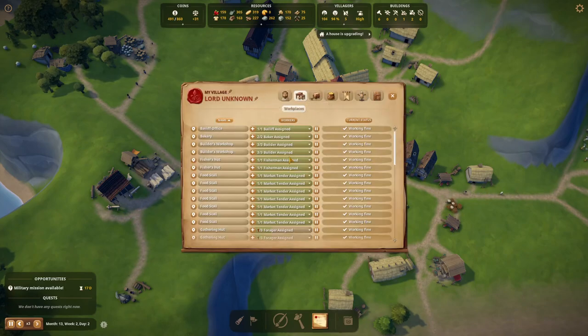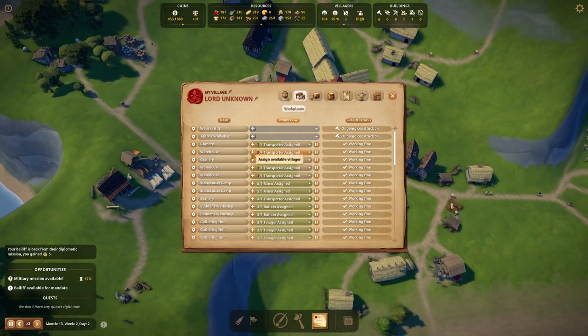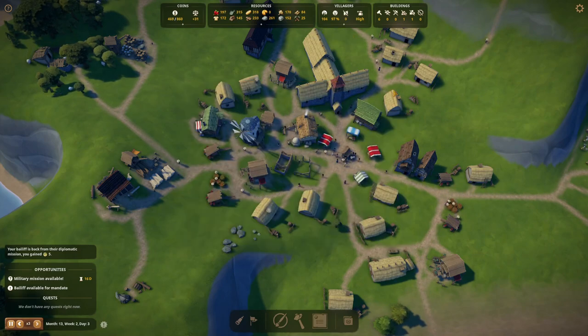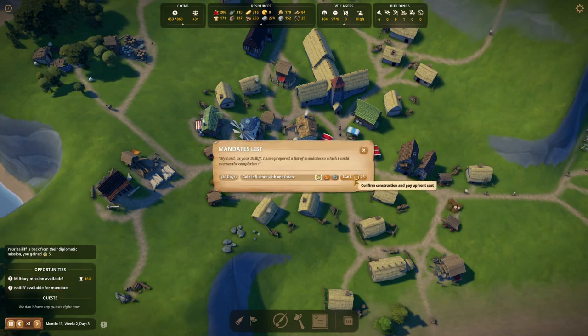Alright, we have two people available. Let's see what jobs we have — we can make them foragers, I think that's a good thing. Three villagers are coming in — that's a lot of extra foraging. We'll put some into the transporting business, that's always good. The bay leaf is available for a mandate.